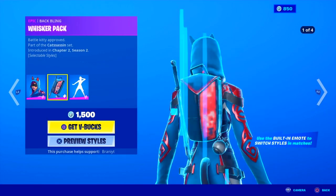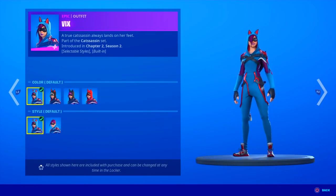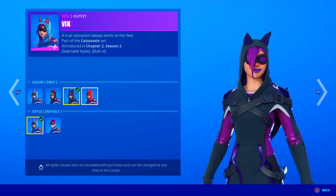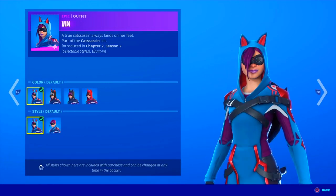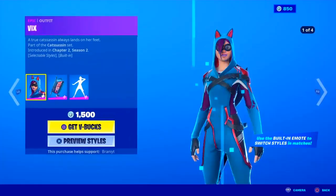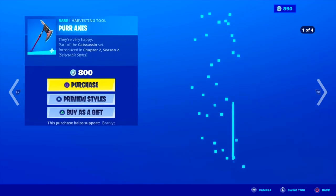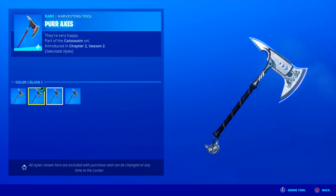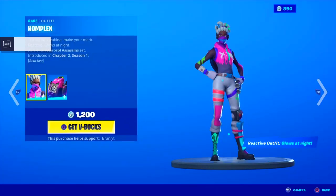We still have the VIX skin, comes with the bag bling. You guys know it comes with its built-in emote — pretty sick. It has so many customizable styles: the default edit style, the black edit style, the gray edit style, and the red edit style. And then the hood down style, which is one of my favorites in red. Just take a look at it, it looks so sick. Let me know if you guys want this skin — I'm pretty sure it will be leaving tonight. It also comes with the matching pickaxe, which has edit styles as well: default, black, gray, and red. That's the whole set.